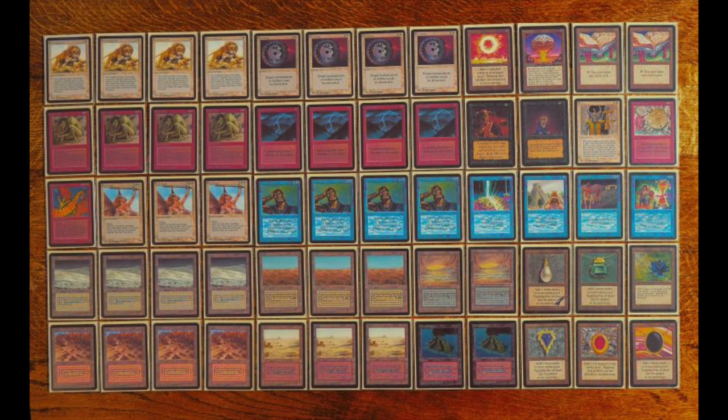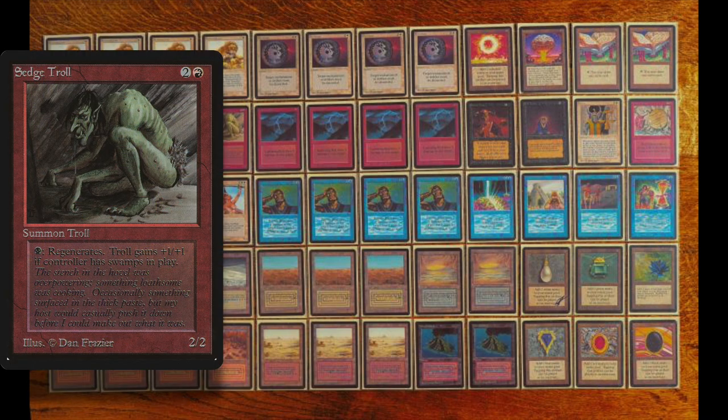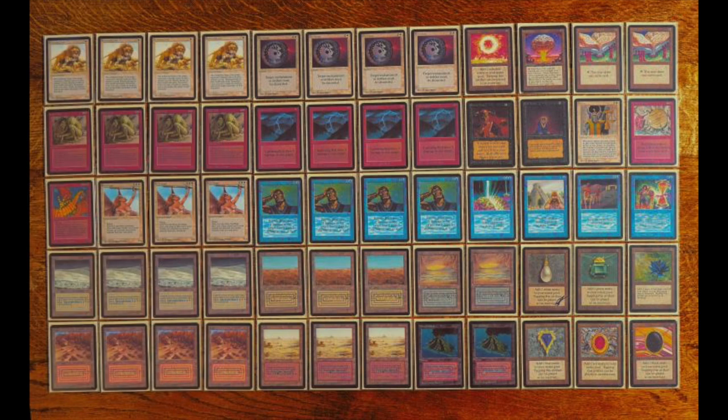The draw-seven spells — Wheel of Fortune and Time Twister — are going to be awesome in this deck, along with Brain Geyser. Looking at the creature base, D wants to play aggressively: four Savannah Lions, which is great in this format with no Mishra's Factories or Kird Apes, so the Lions are having a field day attacking straight away. There's also Setch Troll — one red and two colorless for a 2/2 that gets a plus one/plus one bonus when there's a swamp in play, making it a 3/3 that can regenerate for one swamp.